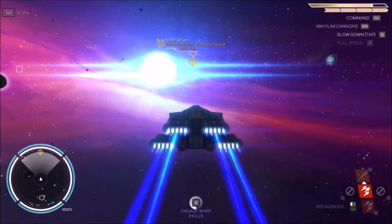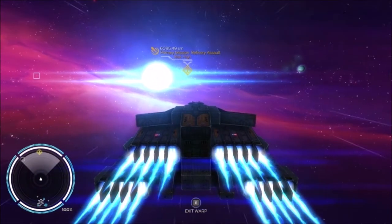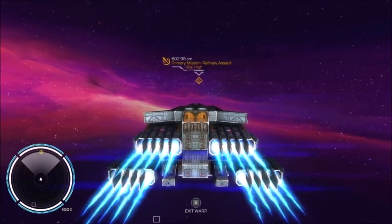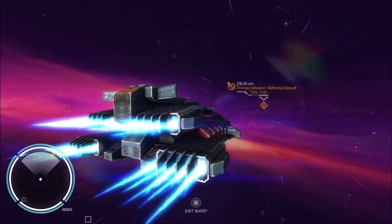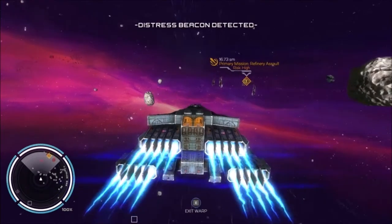We have to go to a refinery and take it down — it's going to be a hard mission, risk is high. I hope we won't have too much trouble. Zhonya is going to help us; she's the one who gave us the mission and she has a really good ship.